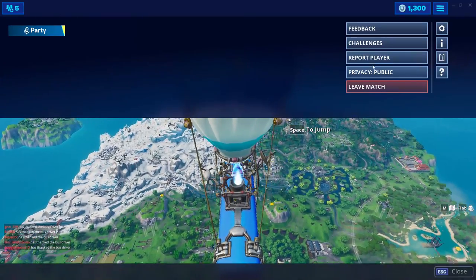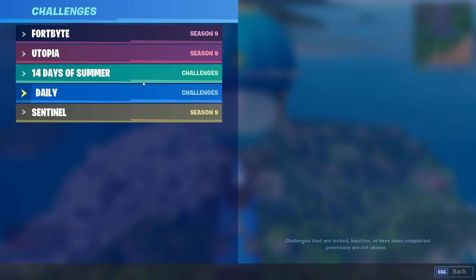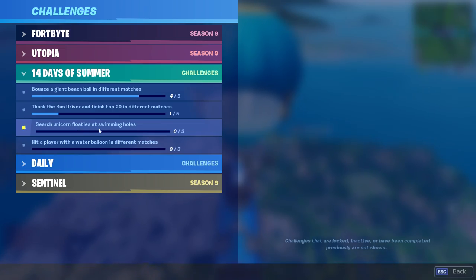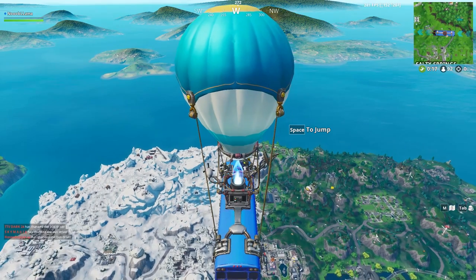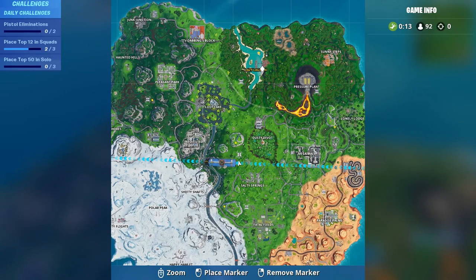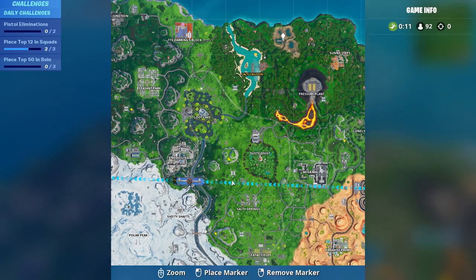Hey guys, what's up. Today's challenge is for the 14 Days of Summer and we're gonna do the search unicorn floaties at swimming holes. You can find those all over the map — pay attention to my map and where I click. There's a floaty here, there's one right here on the bridge. I'm gonna go to the one in dusty, there's one in loot lake.